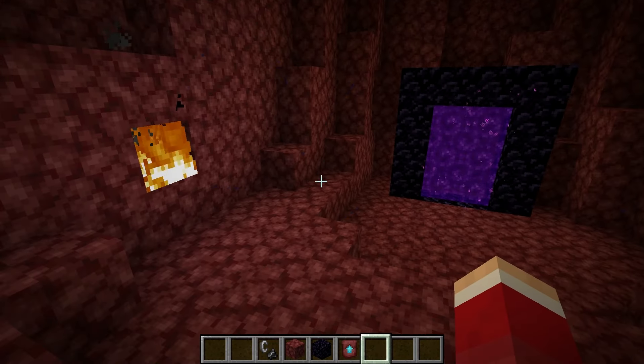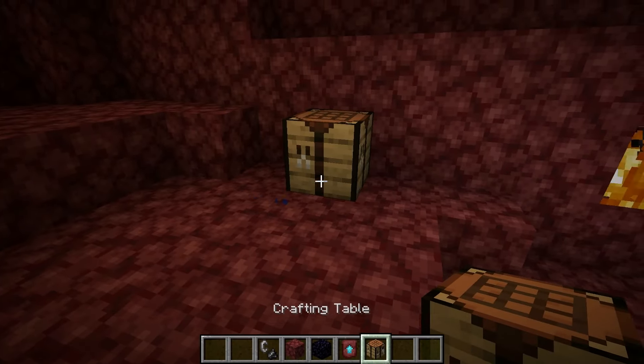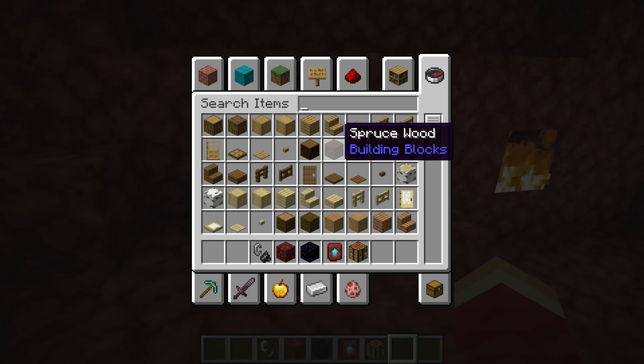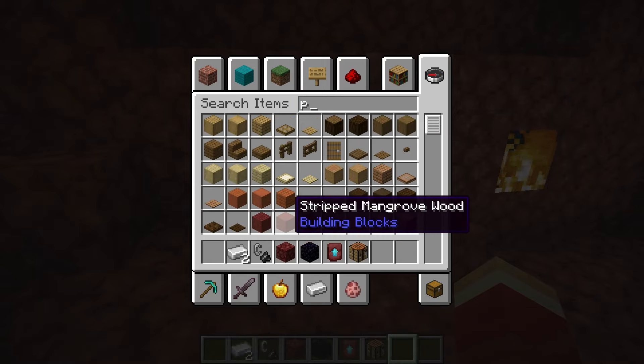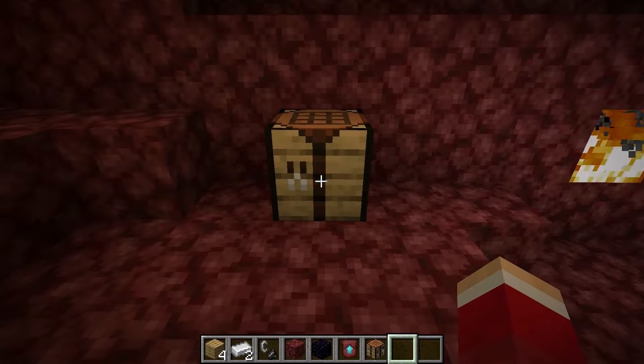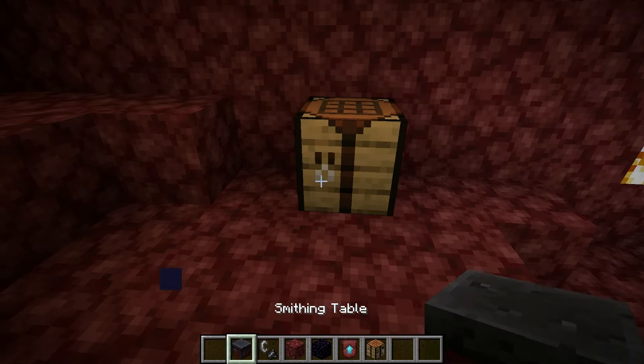Now I'm going to need a crafting table. Then I'm going to need two iron ingots along with some planks of any kind — like that and like that. That gives you your smithing table.